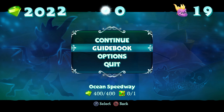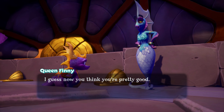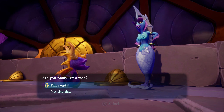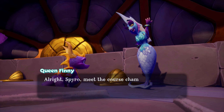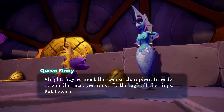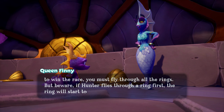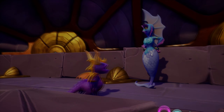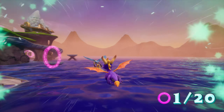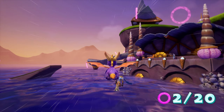As you can see, we are missing the orb — it can be found here. Now you think you're pretty good? Well, let's see if you're as good as the current champion. Meet the course champion. In order to win the race you must fly through all the rings — but beware, if Hunter flies through a ring first the ring will start to shrink. It has a 4-star difficulty and it's an annoying thing — you can easily fail at this.